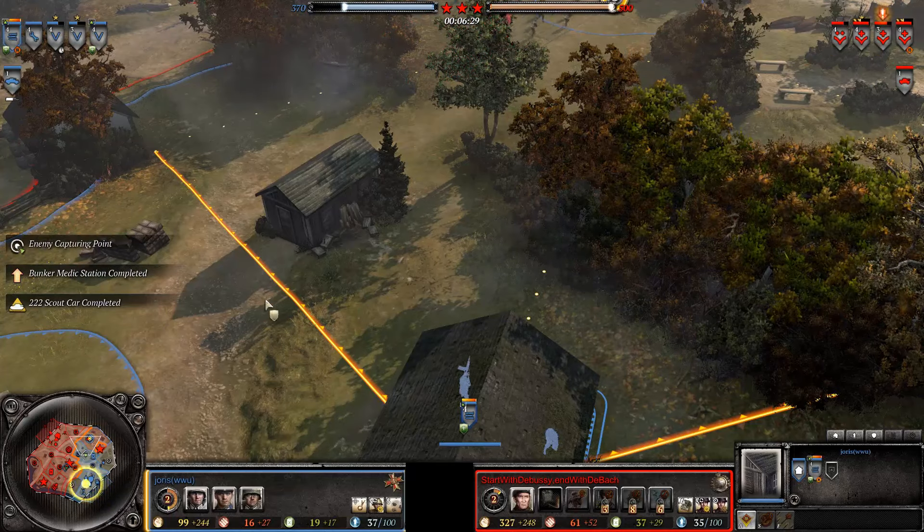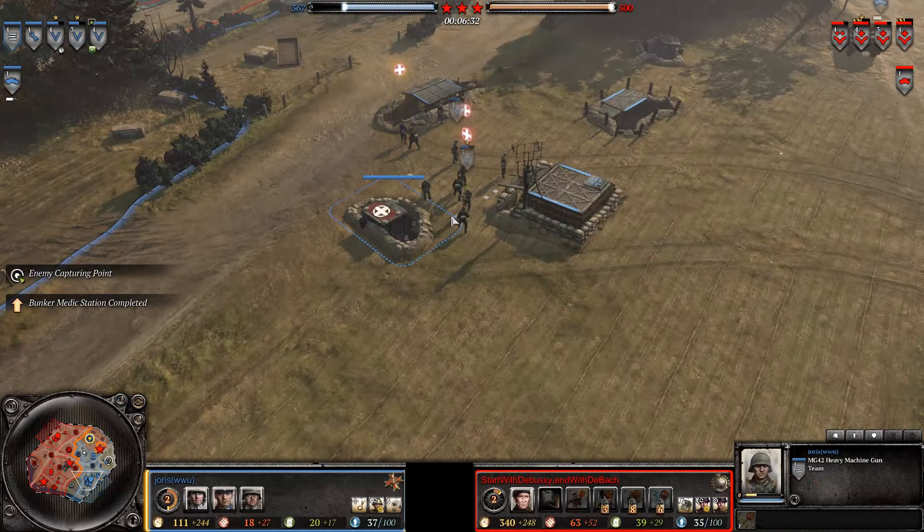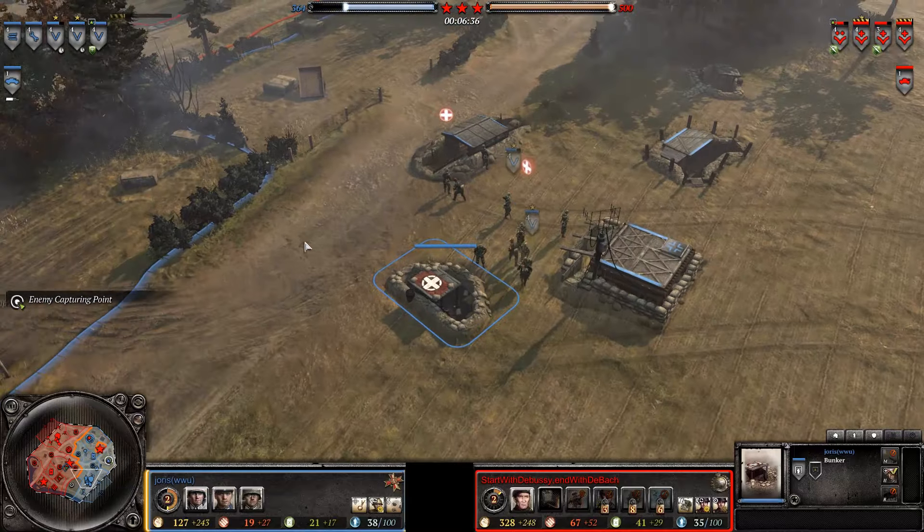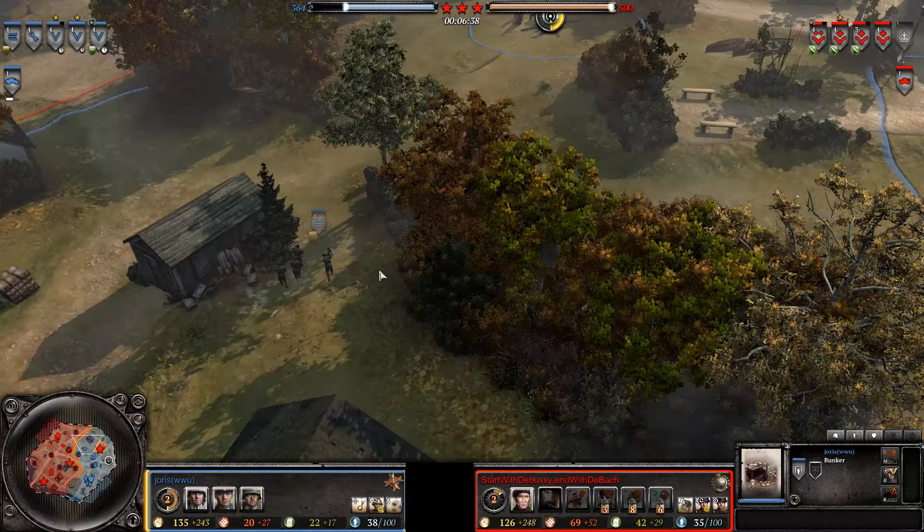Both players bring in light vehicles now. For the Germans, that 222. For the Brits, obviously, it's going to be that AEC. This machine gun — can he catch this guy into fire yet? No, he's going to be just out of range. He'll get one burst of fire off but won't get him suppressed. Those guys scamper by just barely. Joris throwing down and upgrading that medic bunker, so now his troops can get a little bit healthier. Their health insurance is finally kicking in.